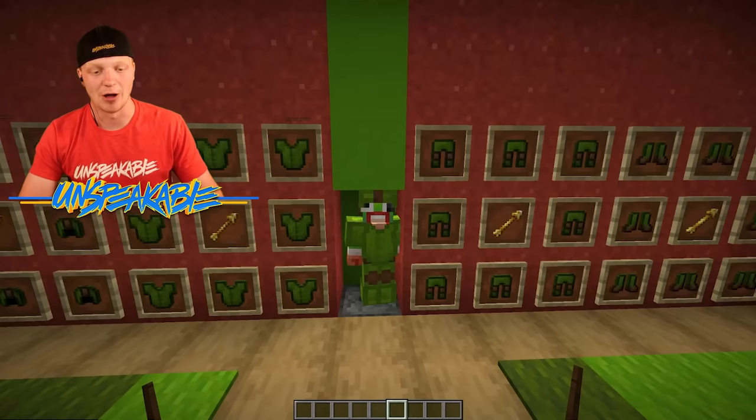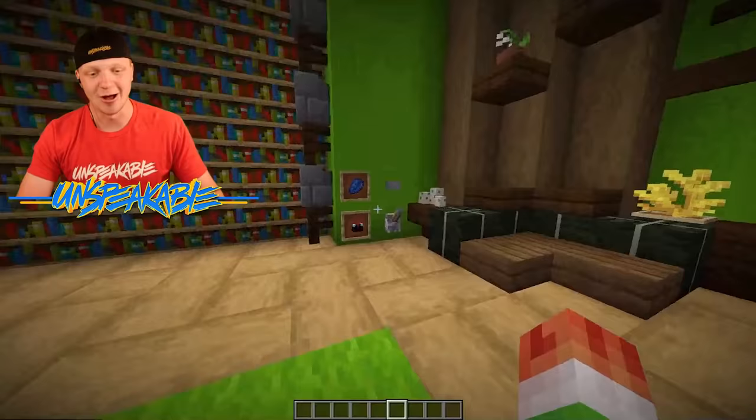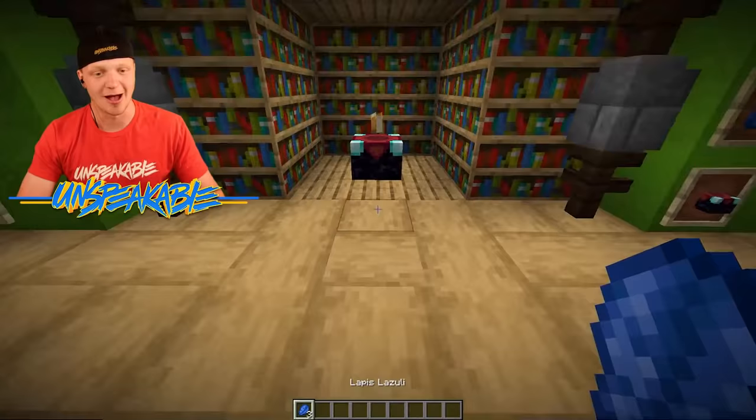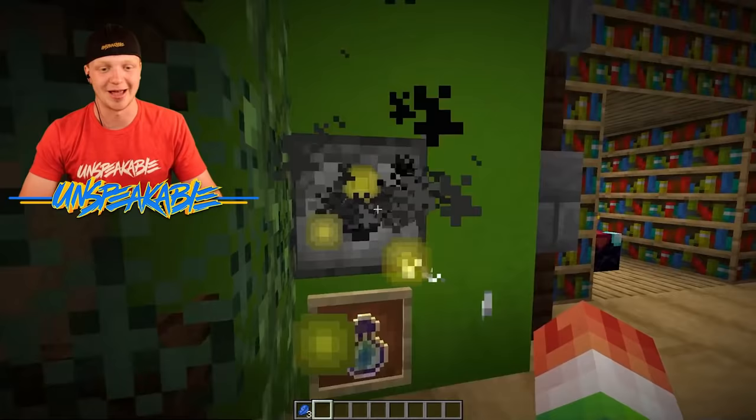This is the most advanced base I have ever seen. Over here, we can flick this button and it will open up the wall and give us an enchanting table. And then if we need some lapis, we can press that button and lapis will come out of the ground just as we need it. But we also need some experience, so we can step on this pressure plate and it will give us bottles of experience so we can enchant with.